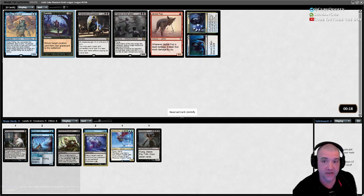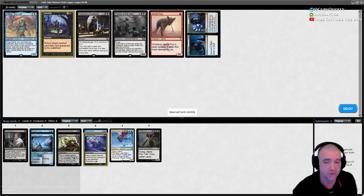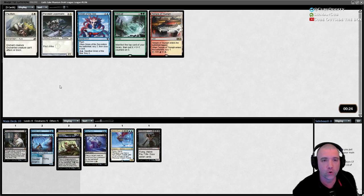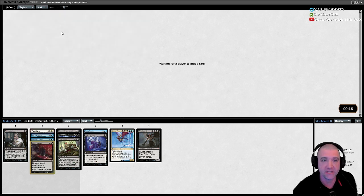Goblin Guide wheeled, and Jackal Pup too. Red aggro is apparently still underdrafted. I wouldn't mind having this surveil card — surveilling is going to be good for us. But we need the Zombifies. That'll make four reanimate spells in pack one, which is great. We can also get Victim now. We need some lands too.